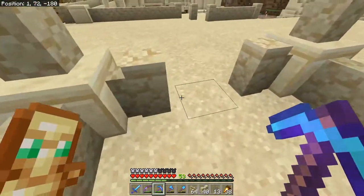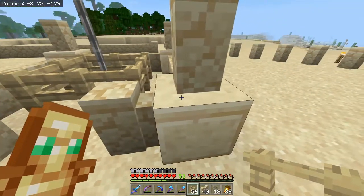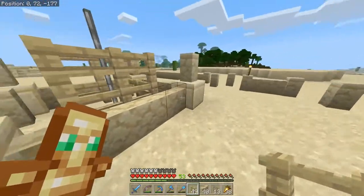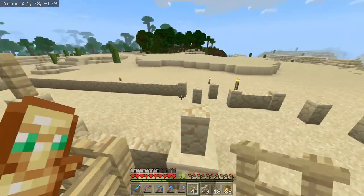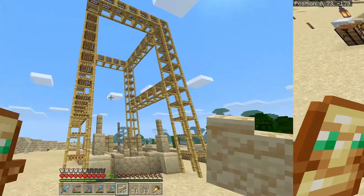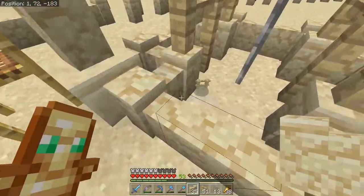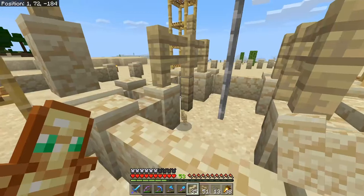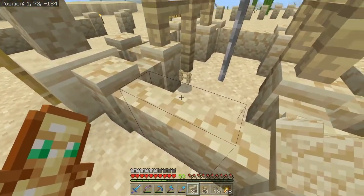We're going to surround that with some fence. Let's toss in another row of fence and add some more fence up top. We're going to build a little roof right here using some acacia. I went and grabbed some more scaffolding and created the outline so we have some places to work. I changed out the inner walls for sandstone walls because it allows this to look kind of nicer when it connects — it adds a little protrusion on the top there.